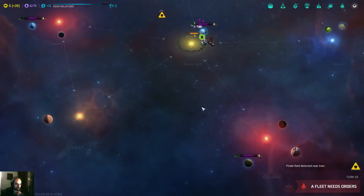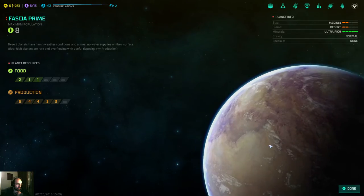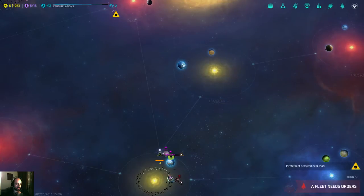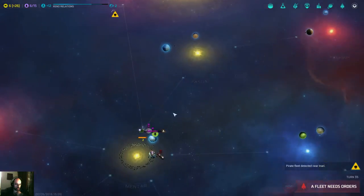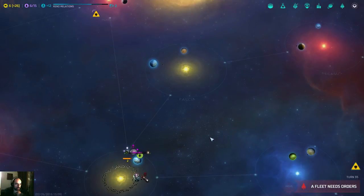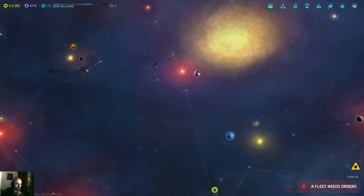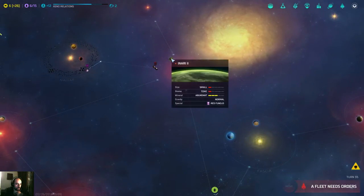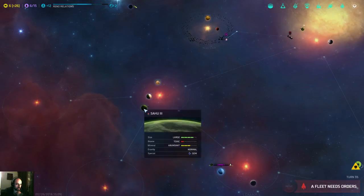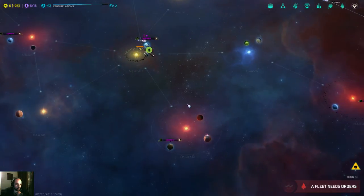I could buy this colony base — that would be nice. I'm gonna buy it because I have so much money and I don't have anything else to do with it. If I buy it, I can actually go in and build on Fashe Prime, which is ultra rich, or this one which is huge. Which are the other good ones? This had dark quartz, this is toxic, this barren has gold in it, this has red fungus.